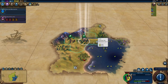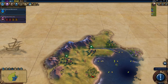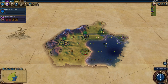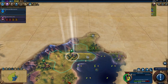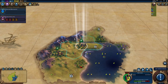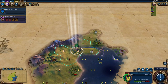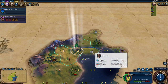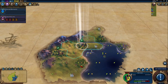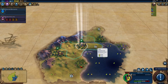Let's see what Suleiman can bring us. We are next to mountains — that's cool. This looks like a campus spot. We have two mountains. But the actual working tiles around this city are absolutely horrific.